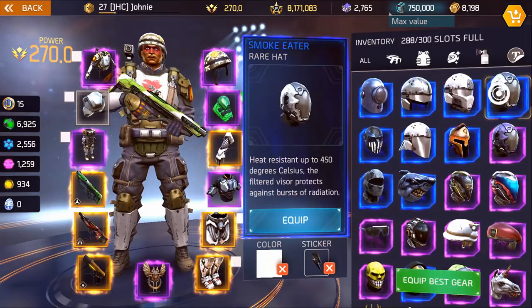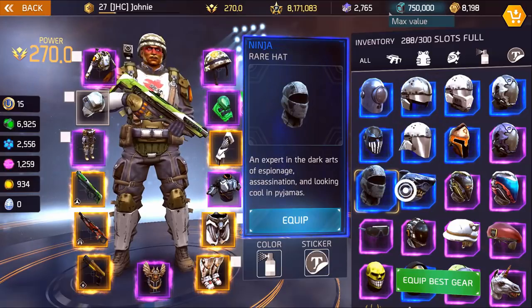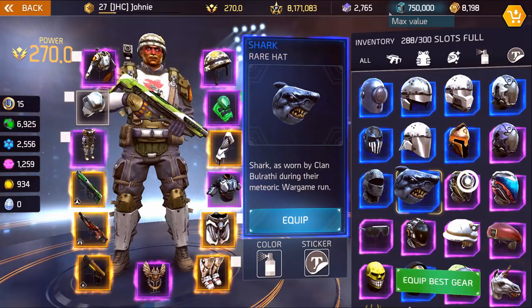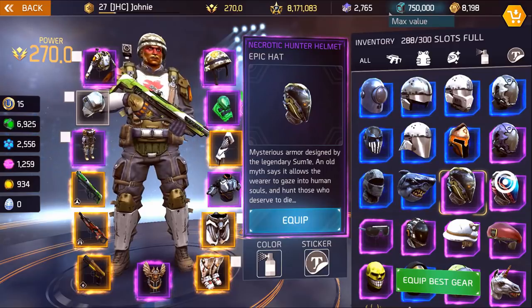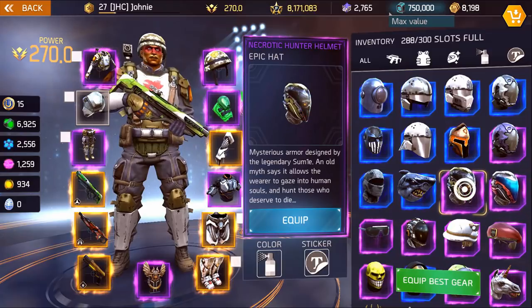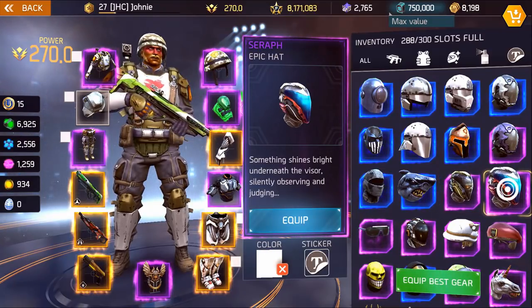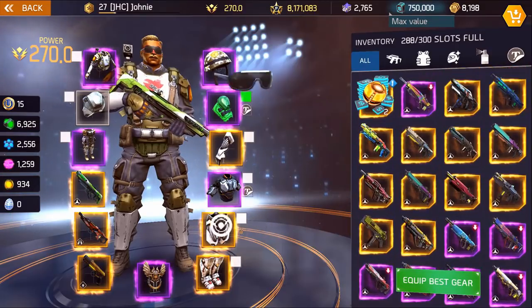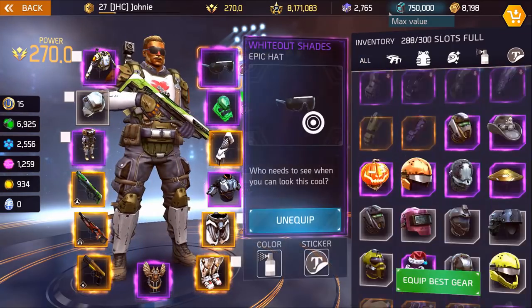All of these are cosmetic hats by the way — whatever it is, there's no stat difference, it's all just hats. Ninja hat, the shark hat aka Cypher, and then we got these two: seraph and necro hunter helmet. The necro hunter comes with the necro hunter bundle but this one you can buy separately and the visor is blue instead of translucent gray-black.